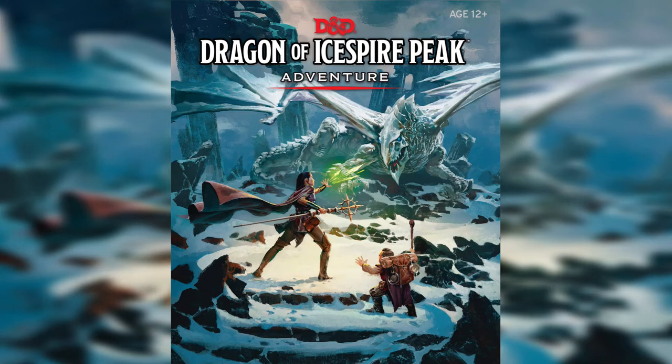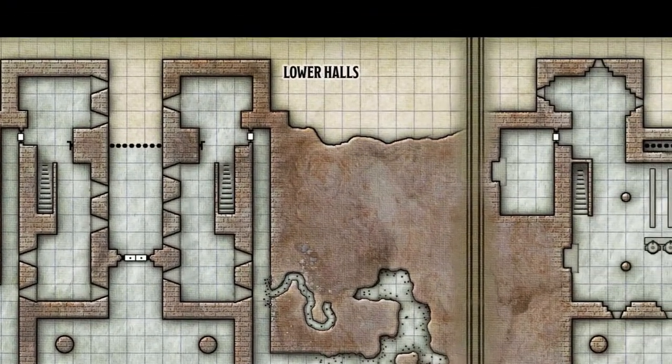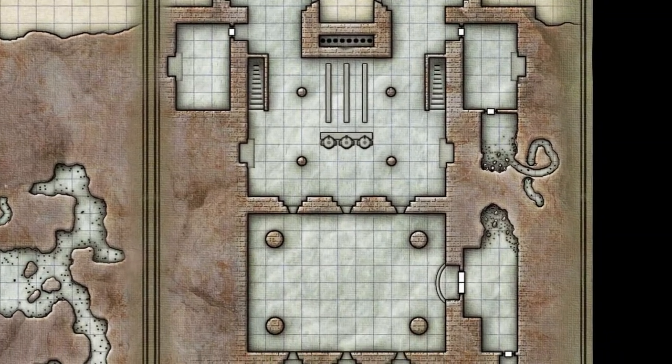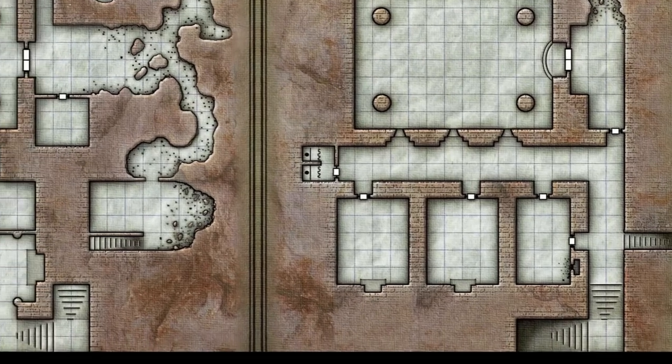Hello and welcome to Dragon of Icespire Peak adventure walkthrough guide. Today I will be doing a guide for Axe Holm quest. Axe Holm is balanced for characters of 5th level, though characters of 3rd or 4th level can survive its perils if they are cautious and rest between encounters.